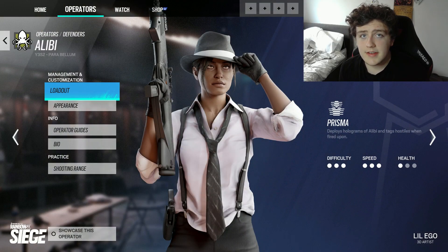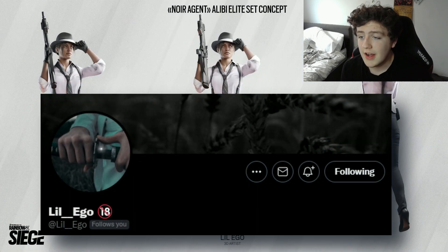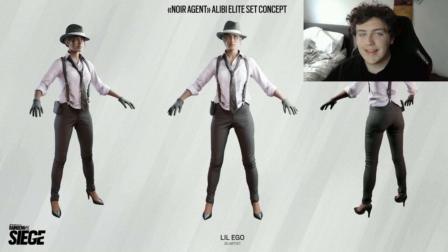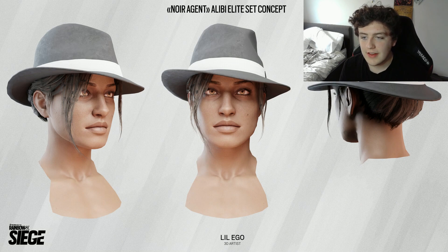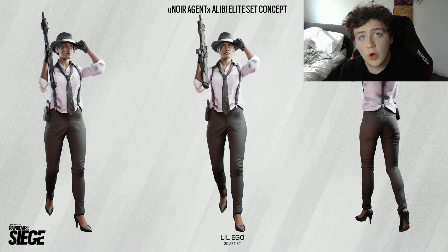So this first Alibi elite skin is from Lil Ego over on Twitter — definitely go drop them a follow and check out their Art Station. Their concept of a noir agent Alibi elite skin is absolutely sick and it puts Alibi in the style of a 1940s mafia agent. Now as to why they chose this, Alibi's biography actually claims that she infiltrated a crime family as an arms dealer and spent several years amongst them. The next concept we'll look at is heavily inspired by the concept art from that story in her biography.